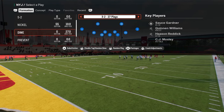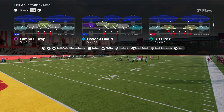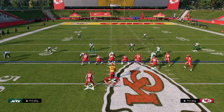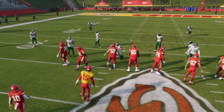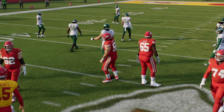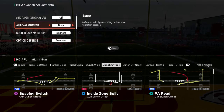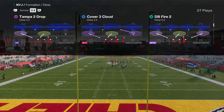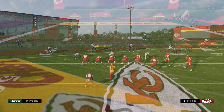We're going to show you this Dime 3-2 or Dollar 3-2 blitz out of DB Fire 2. For our coach adjustments, we're going to have auto alignment set to base. That's the biggest thing when running Dollar — you need to be on base align, which is good because it's a symmetrical formation.